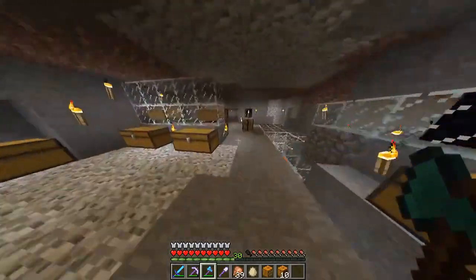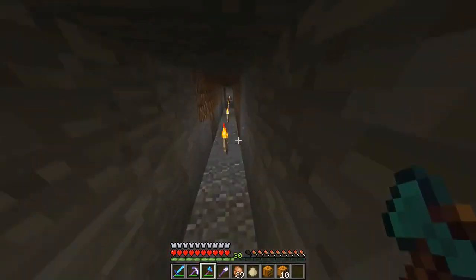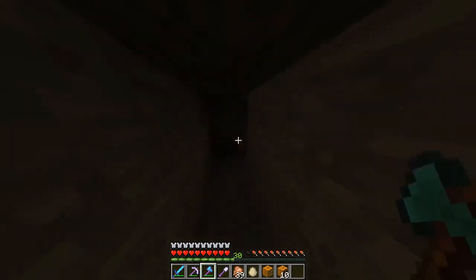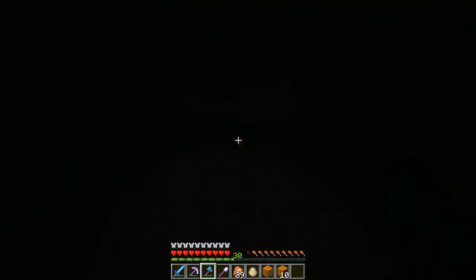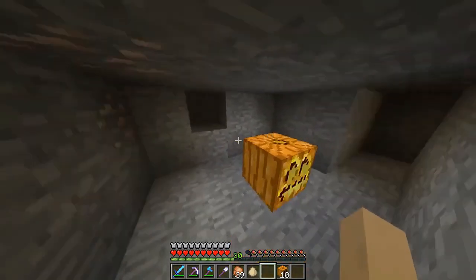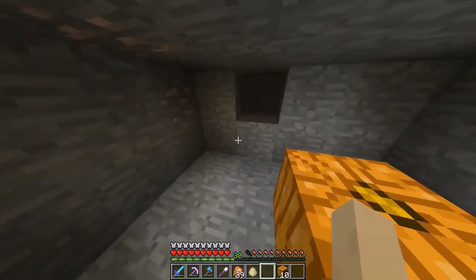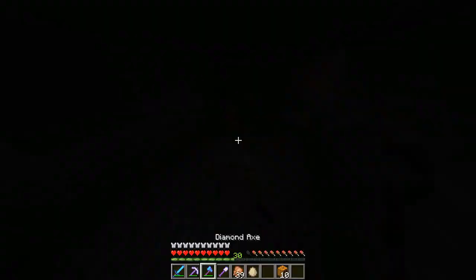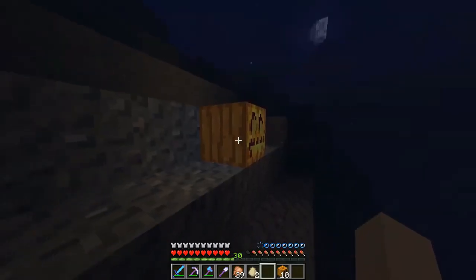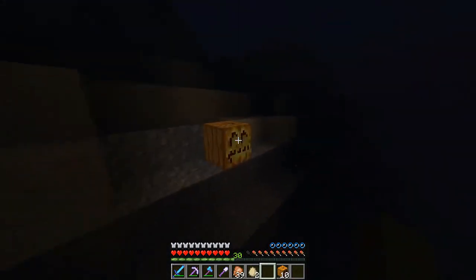We'll just go down here into the dark and see what it looks like. So we've got this dark place here. We'll put down this jack-o'-lantern — that's quite a bit of light. They put out more light than a torch alone. And as you can see, they can be used to provide light underwater, which is pretty cool. Just like that.